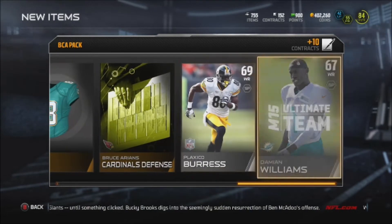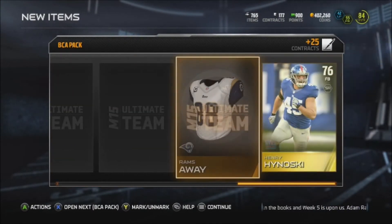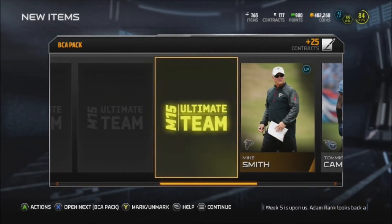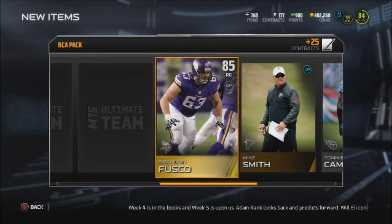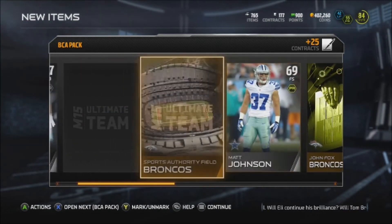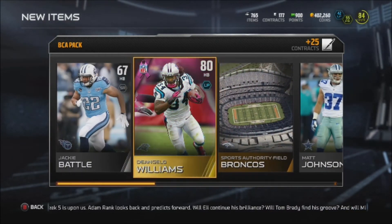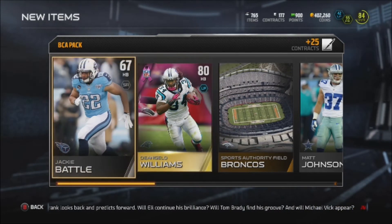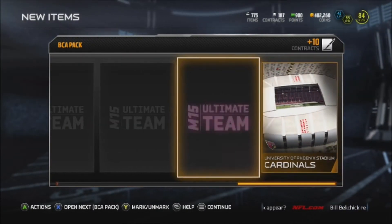Still looking for a BCA card — Tony Hills. Can't pull anything in these packs. Going from the back we get Brandon Fusco, 85 overall. That's a couple of coins we can get for that card, but still no elites. D'Angelo Williams — the cheapest BCA card out there, I'm pretty sure.